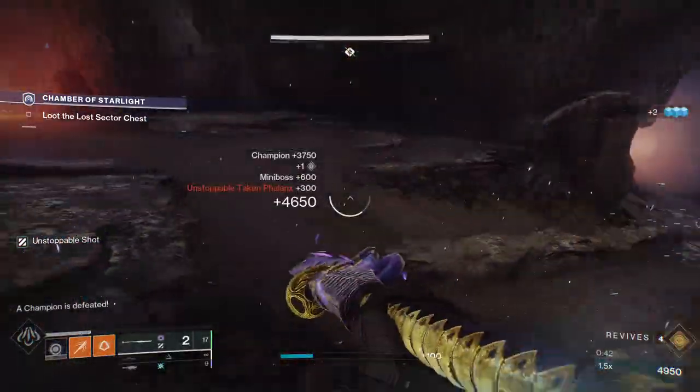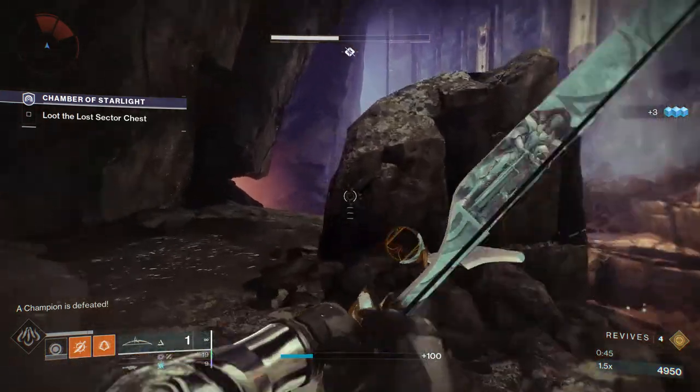When you are meleeing with a glaive, you're gonna want to hold the block button because that does increase your cast speed.